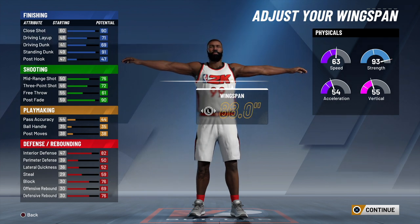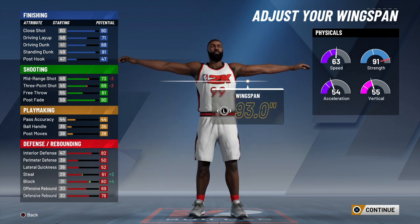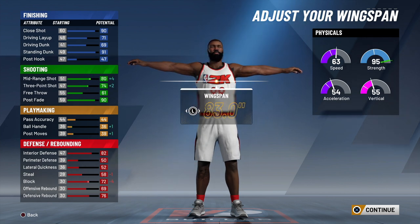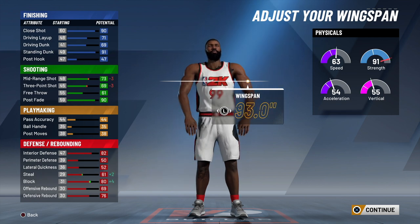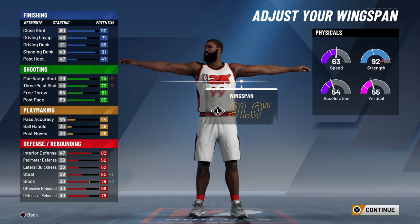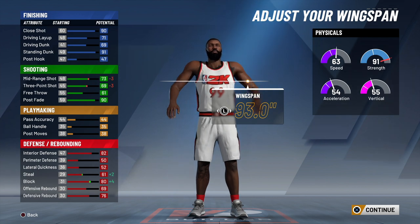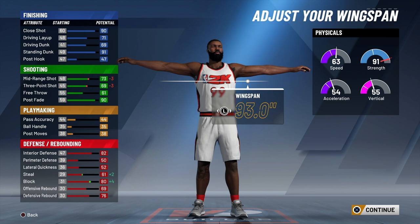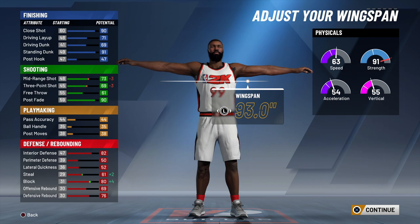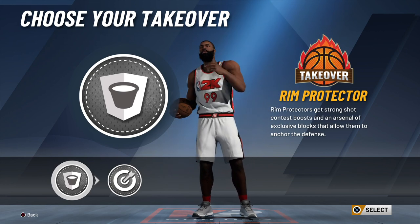Now as far as the wingspan, the primary role of this build is gonna be defense, so we're gonna go max wingspan — max it all the way out to have the longest wingspan we can get. Now it's gonna take your three-point shooting down. If you have it low you can get to almost mid-70s, but maxed out it's gonna get you right to 70 — or I think it's 69 — so all you have to do is get to 96 to have your three-ball in the 70s, and you're still gonna get the driving dunks and 70 to get your park dunks and big man contact dunks.